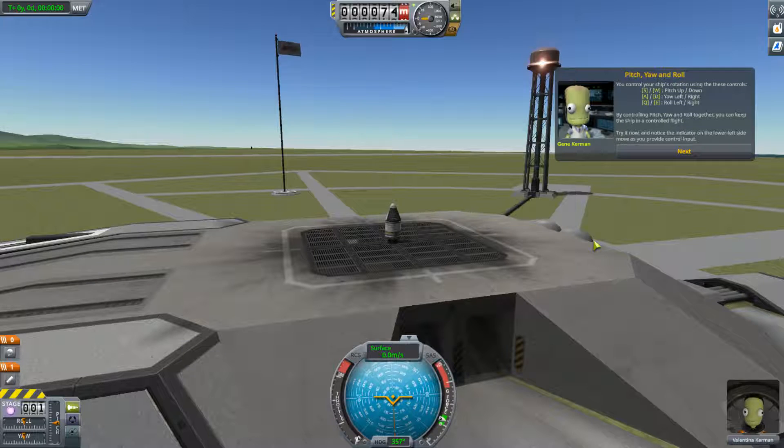By controlling pitch, yaw, and roll together, you can keep the ship in controlled flight. Try it now and notice the indicator on the lower left side move as you provide control input. So this one would be rolling left and right. Try to see if it's actually turning on the ground — I think it is. And then this will be the yaw. Nothing actually changes with that because we're on the ground, but you can see it in the bottom left-hand corner. And the roll — we did roll before. This is pitch.